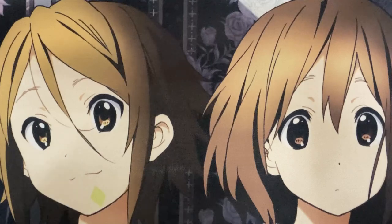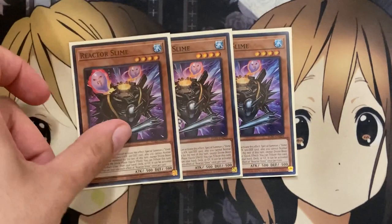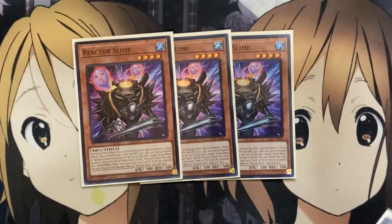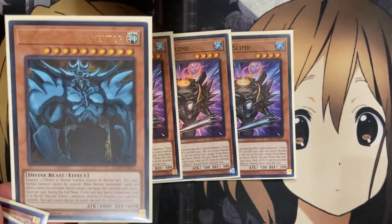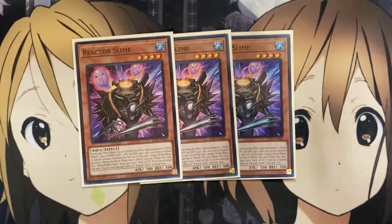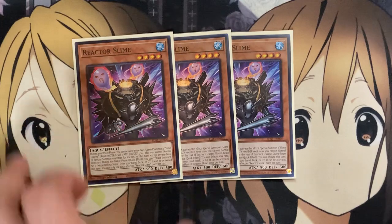For more of the monster setup, I also run three copies of Reactor Slime. This card gives you two additional tokens on the field when its activated effect resolves, giving you the three tributes needed for your Egyptian God. Depending on which God you summon — Obelisk, Slifer, or Ra — you have all these special summon options available. In Slifer's case especially, you can summon out the God cards without using up your hand. Obelisk works well with Reactor Slime too, since his attack and defense points aren't affected by the number of cards in your hand or life points spent.